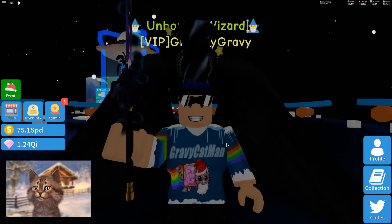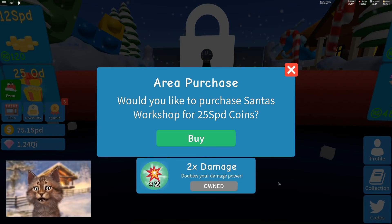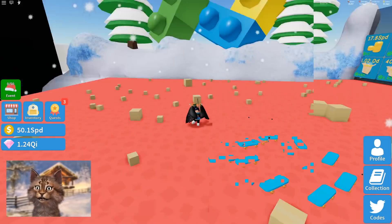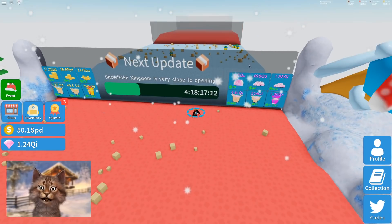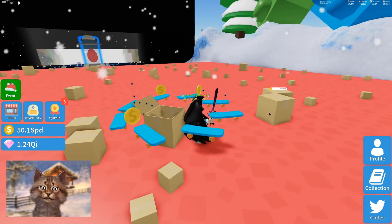Hello everybody, it's Gravy and we are back here on Unboxing Simulator. They finally released the Santa's Workshop area. Let me go in here... Okay, so next one is a Snowflake Kingdom and that's in four days. We're kind of almost there. There's some presents there too. Alright, so this is the Santa's Workshop here.